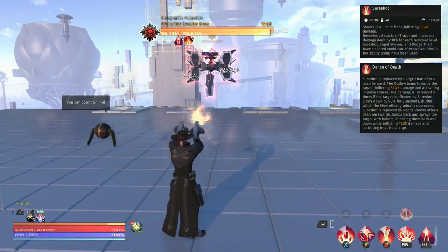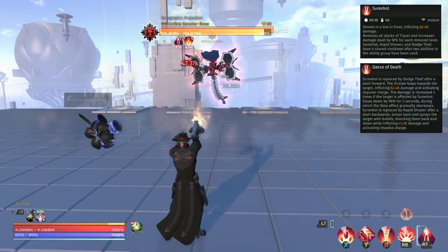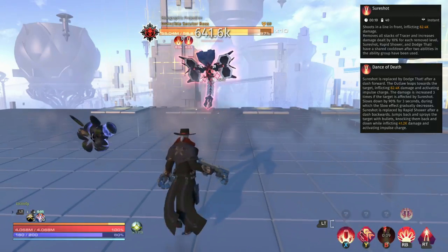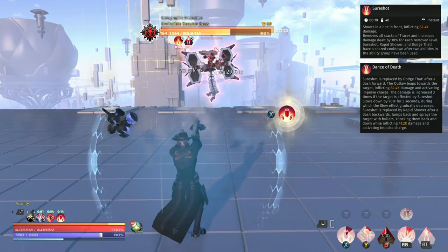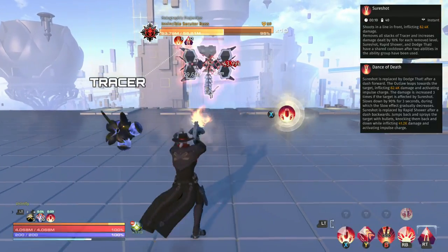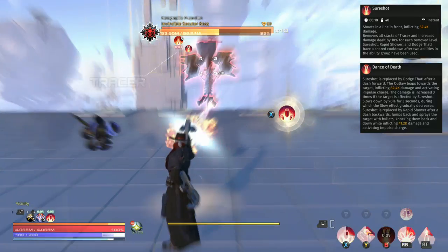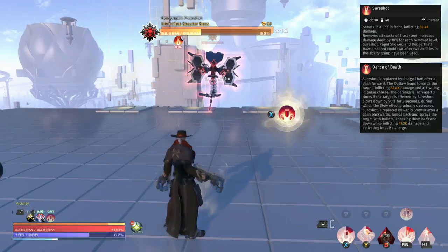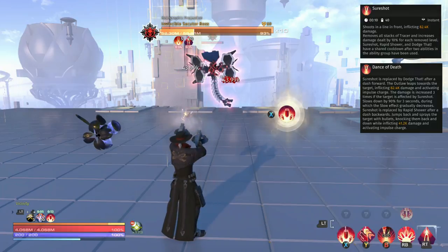The next skill could be easy to overlook but it's actually really important if you use it correctly — this is Sure Shot, a single target skill. It ties in with Tracer, which we talked about at the start. You can see it building up on your bar — you can get up to 16 stacks of Tracer, and once you have that you gain 10% damage for each stack, so that's a bonus 160% damage when you use Sure Shot, which is really incredible.